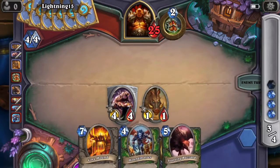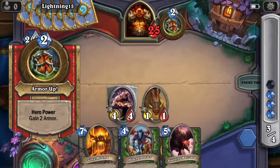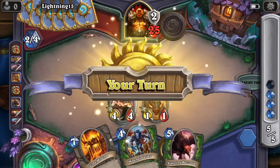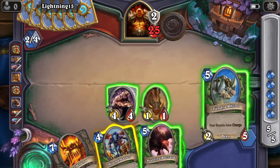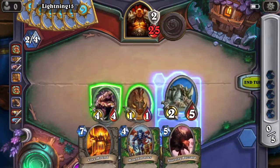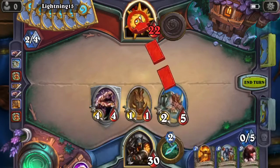That's all I'm doing. The next turn I'm going to do this guy, which will give my 1-1 a plus 2, plus 2, and taunt. His turn. Oh, I have this guy — this guy's good. This guy gives all beasts charge, so I'm actually going to use him right away. So then I get this guy, this guy, and this guy.